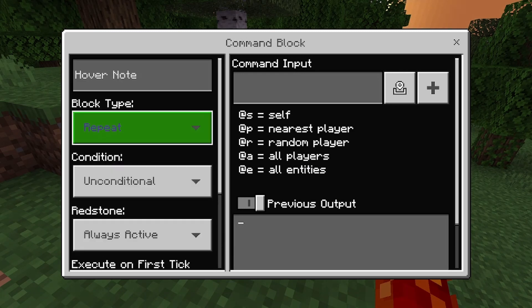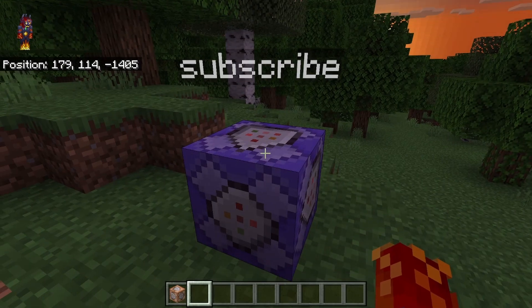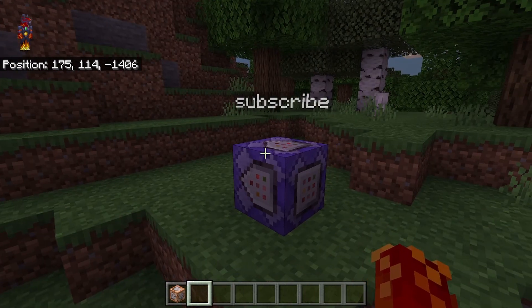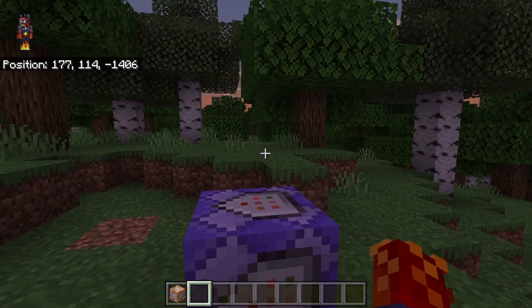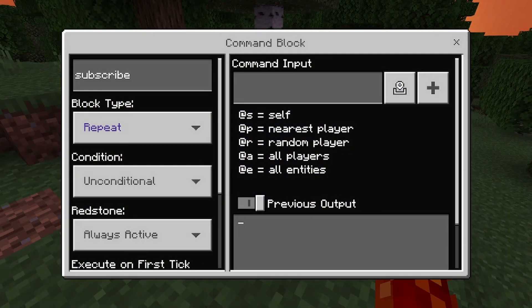You can also change whether it needs redstone or is always active. You can also put a hover note — let's say 'subscribe' — and it'll hover above the block whenever you look at it. And also make sure to subscribe, as this command block is so righteously telling you.